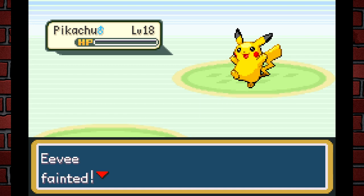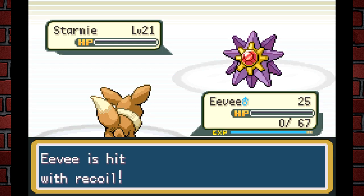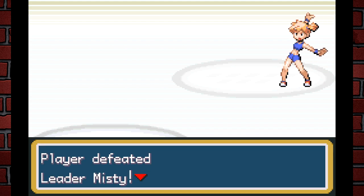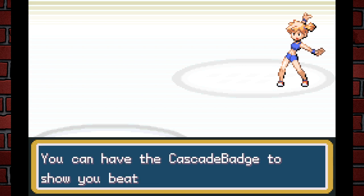Wow, I didn't actually expect to win — but Eevee did it! Eevee is really strong. It took about three Take Downs to star us each, but the recoil damage got me — wait, we did it! Beat Misty too. Eevee solo'd it. Eevee's OP! I'm just going to keep Eevee as Eevee. I don't even need an evolution.